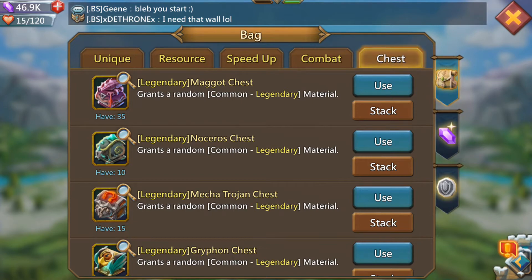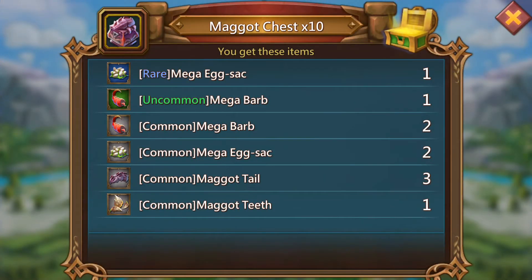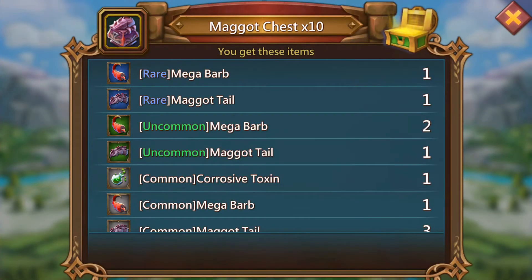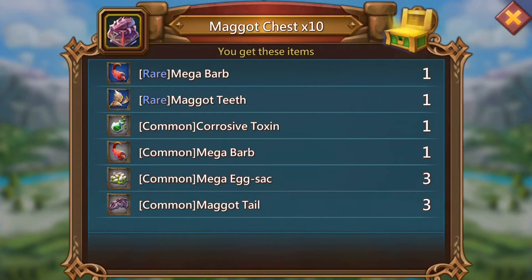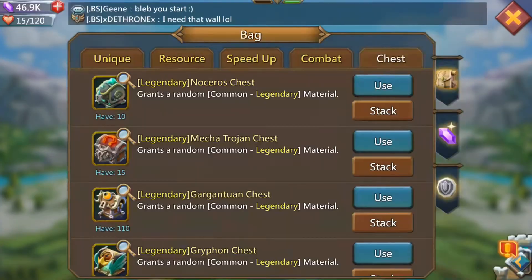Now onto the maggots. Let's do 10 here. Oh, rare maggot sack egg. I'd really like the toxin to be honest — isn't that what you're aiming for every time you open these packs? Got one rare corrosive toxin there. Let's open up another 10 — another corrosive toxin. Let's open up the last 5. Another one. So out of 35 chests I've got 3 common corrosive toxins. I wanted more, but you win some you lose some.